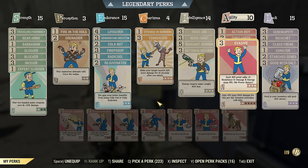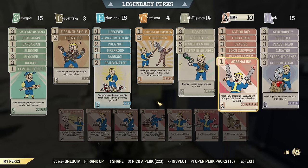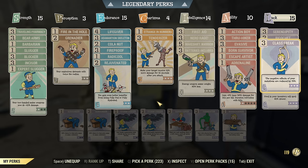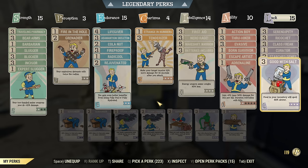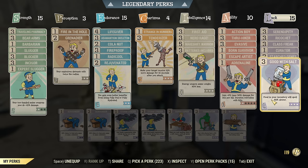Under Agility, I recommend Evasive. Born Survival is a must. Escape Artist is very handy. Adrenaline at least rank 1 is recommended. Under Luck: Serendipity, but only if you are bloodied. Ricochet — I strongly recommend this one. Class Freak is almost a must. Star Genes and Good with Salt are very handy but not essential. If you are a melee build, there are so many cool melee buffs you can use, and one food buff is essential. You can keep food in your freezer, so Good with Salt is not essential either.